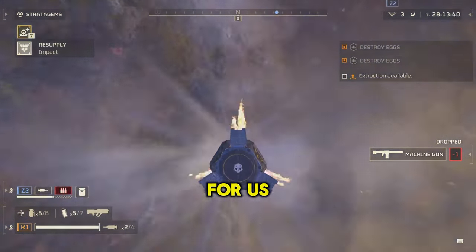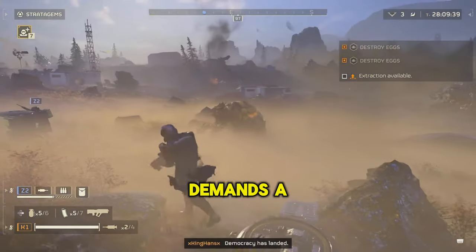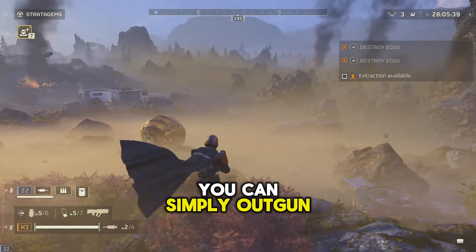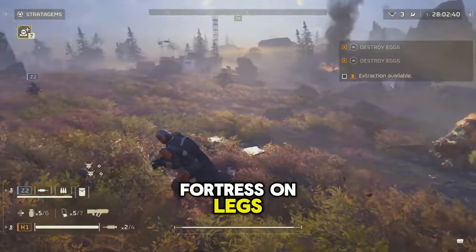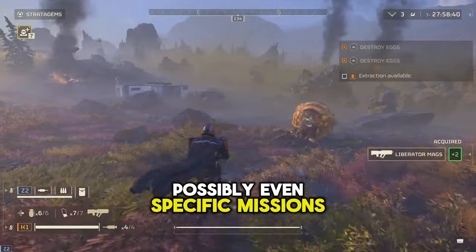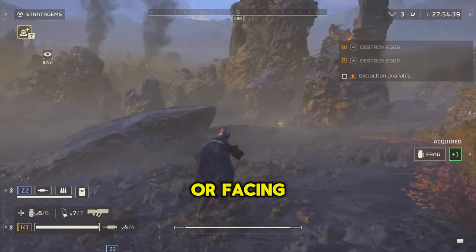What does this mean for us, the players? The introduction of such a colossal adversary demands a re-evaluation of our tactics. This isn't an enemy you can simply outgun or outmaneuver. It's a fortress on legs, potentially requiring coordinated attacks, possibly even specific missions or strategies akin to taking down the Bile Titan or facing a boss battle.